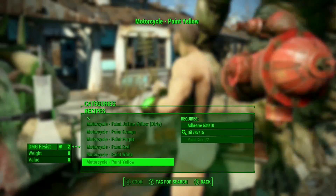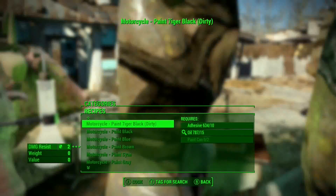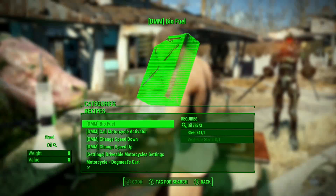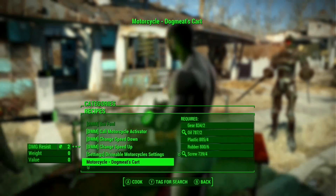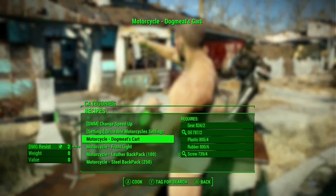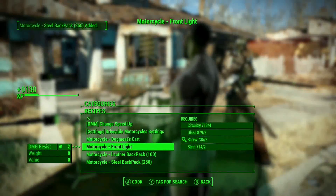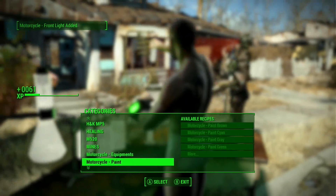So there are all these different paints you can put on it. You need paint cans. There's also an equipment section - this is how you get fuel for it, which is actually called something. You know the doggy's cart? You can carry stuff in it. Sweet - there's also a front light and all kinds of other stuff you can do with it.